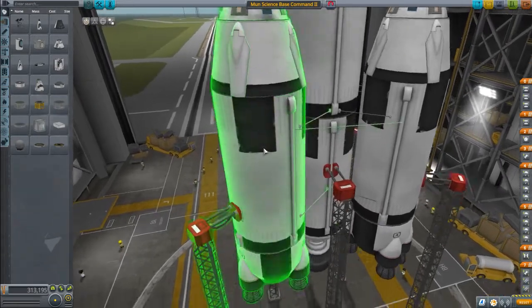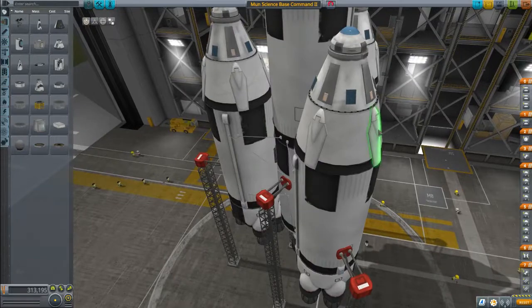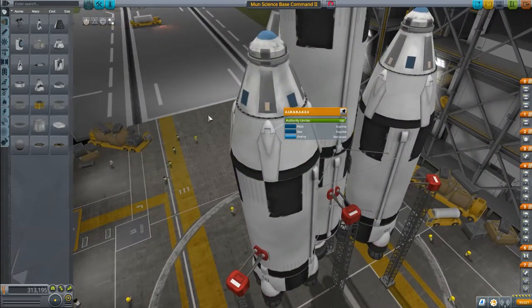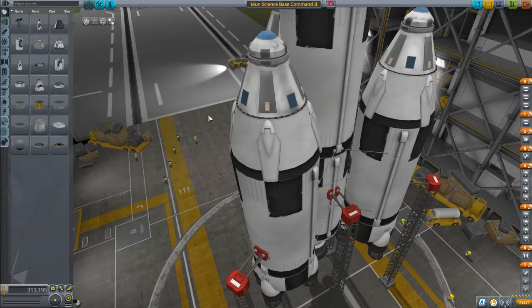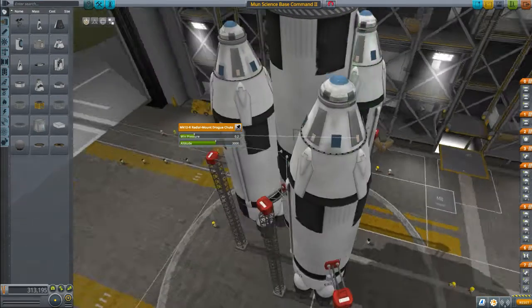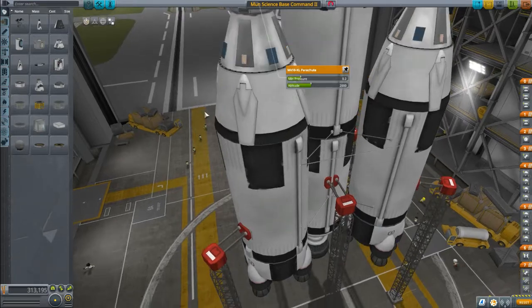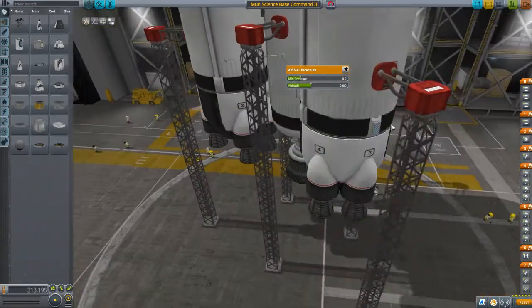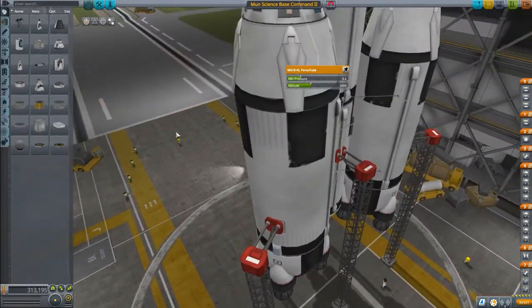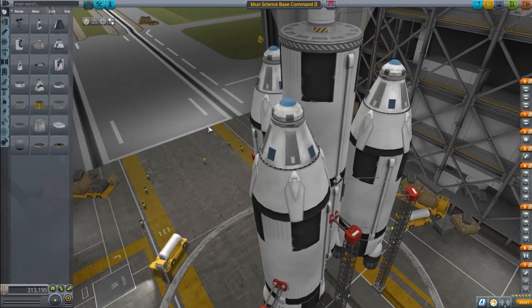Each one of these has four air brakes, which you use to slow down to about 550 meters per second, and then the drogue parachutes will kick in. There are four of those on each booster, and those will slow it down enough to be able to use your big parachute. I have three radial parachutes on the bottom, and those will slow it down to about 13 meters per second, which is gentle enough to land and not explode.